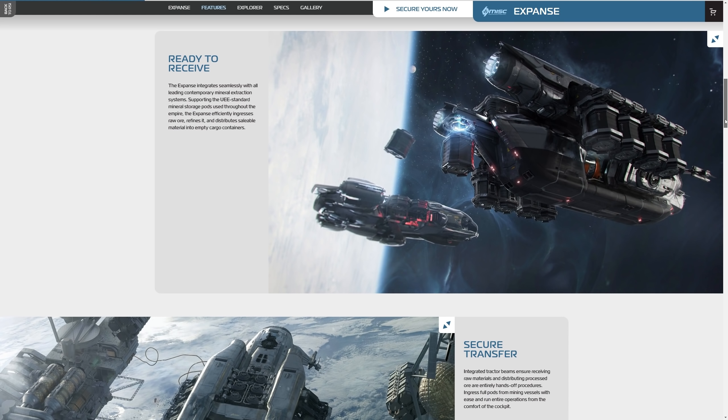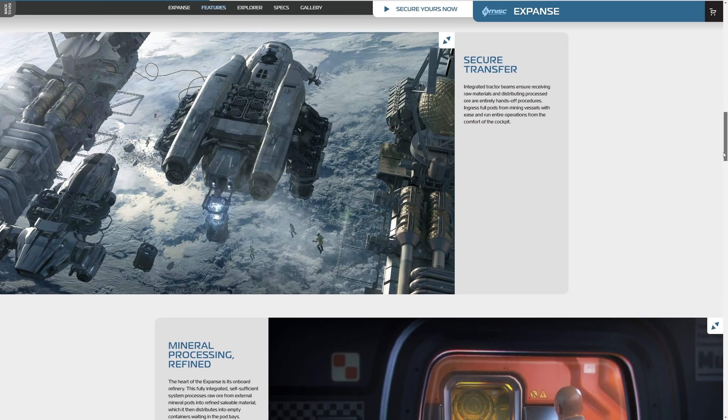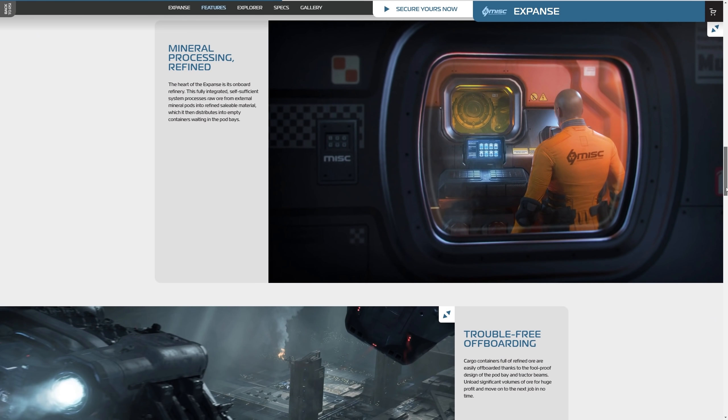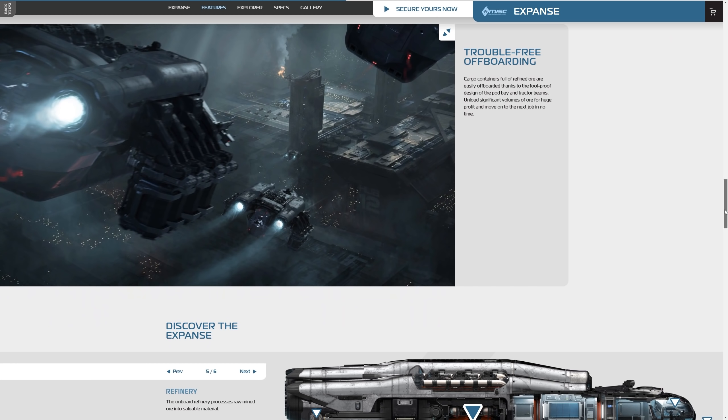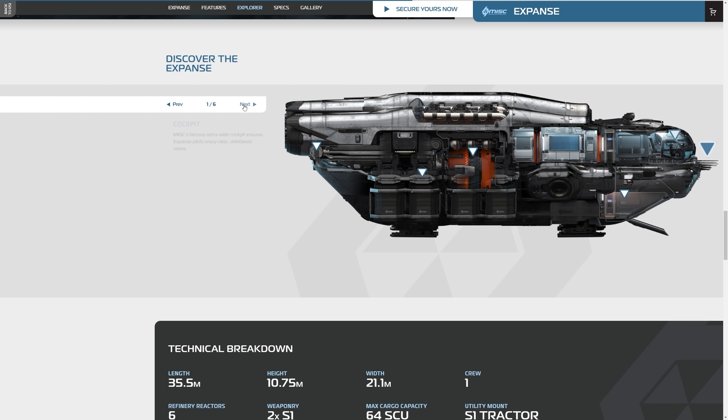Upgrade your mining operation. Introducing the MISC Expanse, the single crew vessel at the heart of both large and small-scale refining operations across the Empire. The Expanse's self-contained refinery system makes it the industry standard for accessible vehicular-based mineral processing. Specifically designed to operate in tandem with mining vehicles like the MISC Prospector, the Expanse enhances any serious mining operation by transforming raw mineral pods into saleable material on the fly.